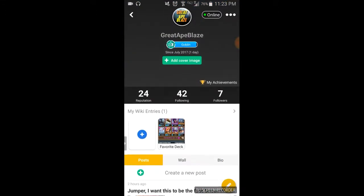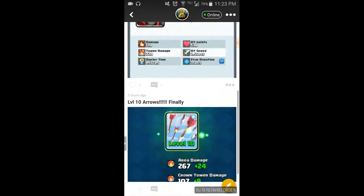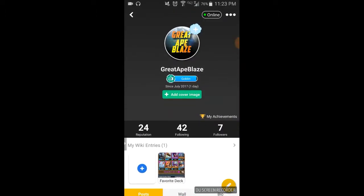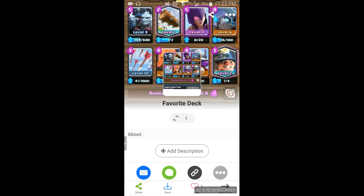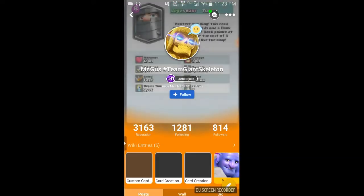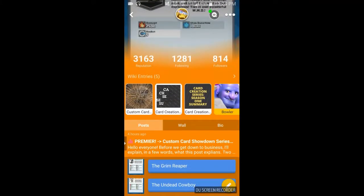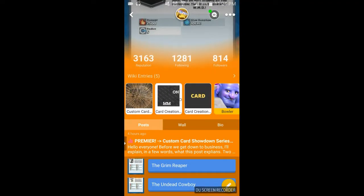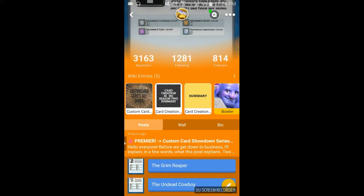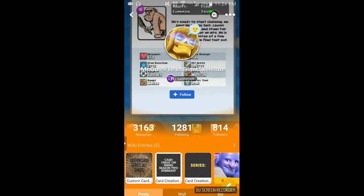I'm almost at a new level — I think so. I have my regular logo and yeah, I finally have level 10 arrows. As you can tell, this is my deck that I use a lot. Dang, this guy's got a Lumberjack. Oh, he used the Legend app right there — the card creation one. That's cool right there.